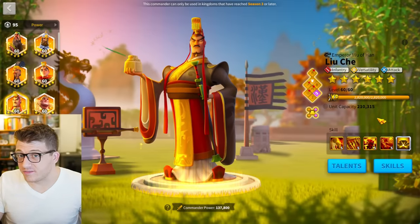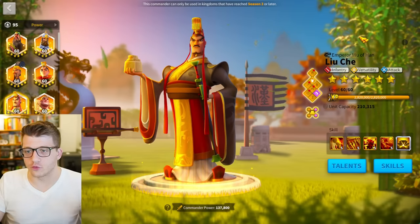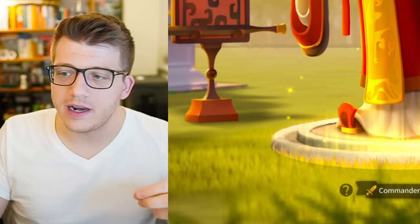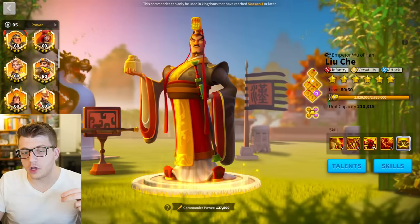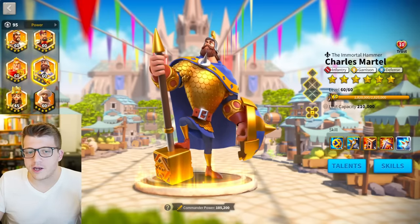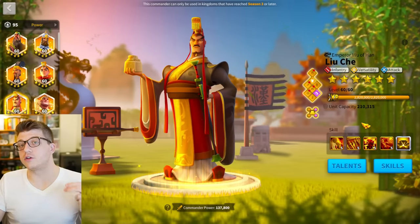Truthfully, the answer is Liu Che. I know that's kind of boring, and I feel like we've been talking about Liu Che a lot on the channel recently, but he's so good for infantry that you can really pair him with anybody. If you run Liu Che primary with Martel secondary, you're doing a couple of things — first of all, you're hiding your Martel, so the enemy doesn't really know you're running a gold key commander in Season of Conquest. But Liu Che is also bringing a lot of things to the table that Charles Martel needs.